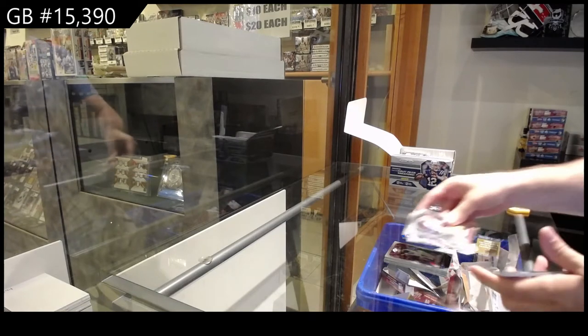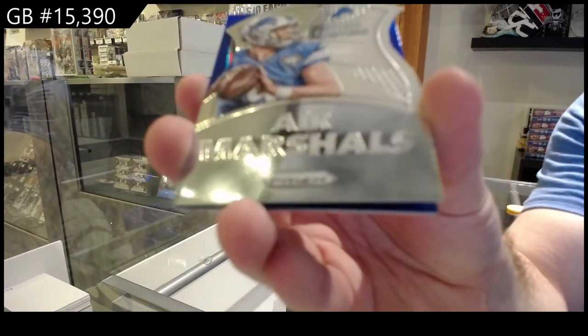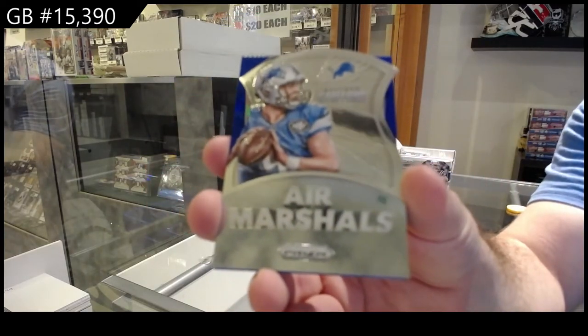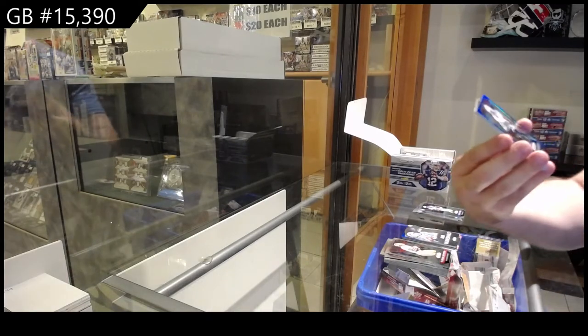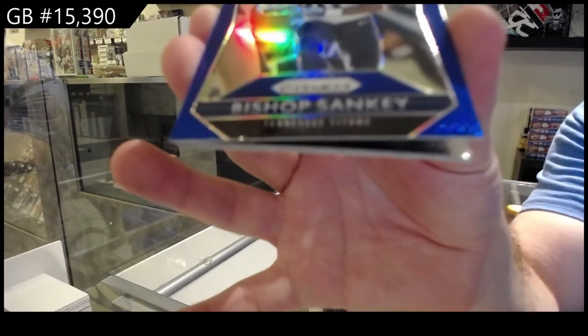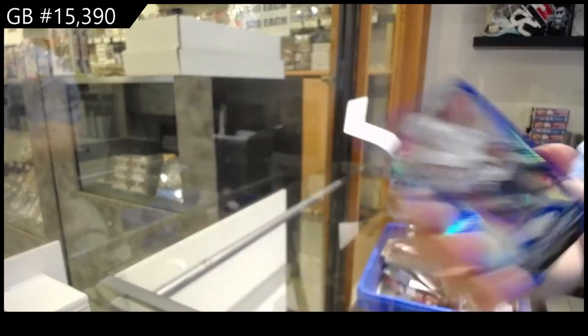It seems like every package is similar, which is good. Air Marshals of Stafford for the Lions. And we've got a blue of Bishop Sankey for the Titans.